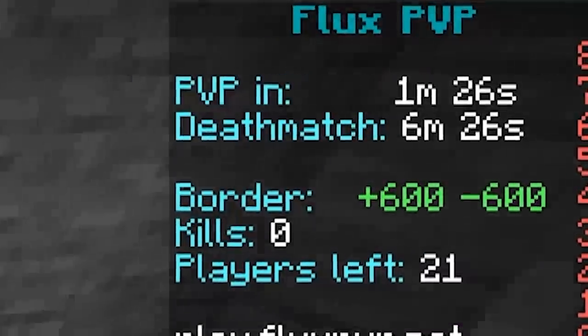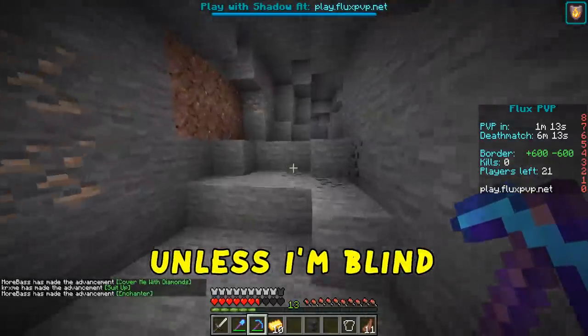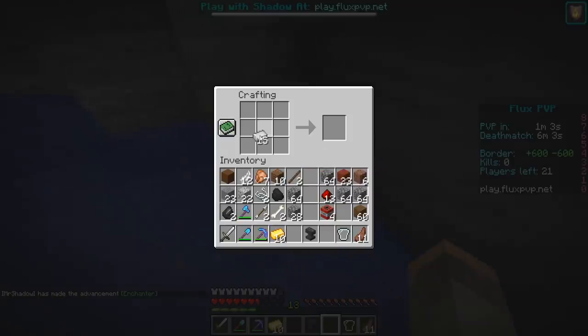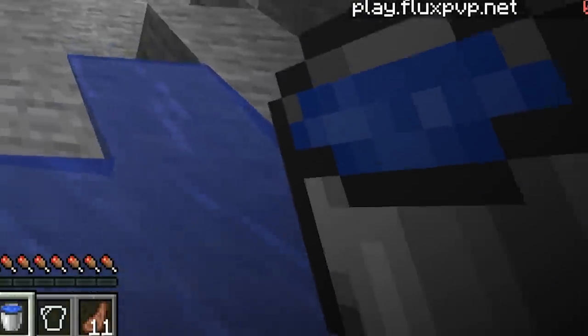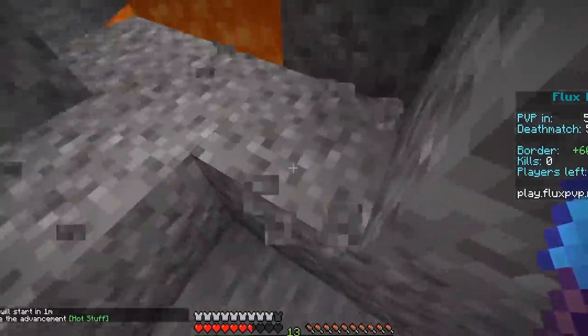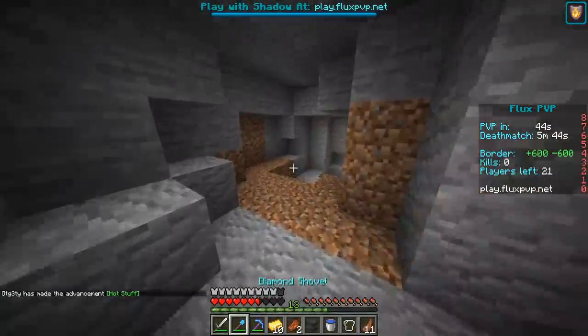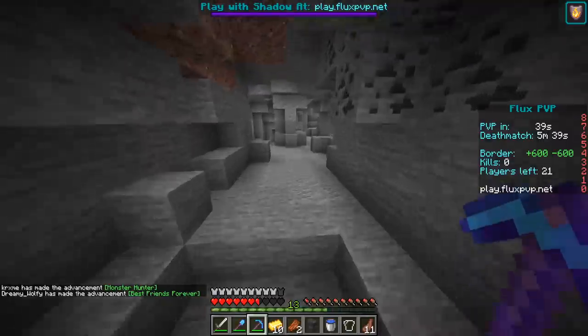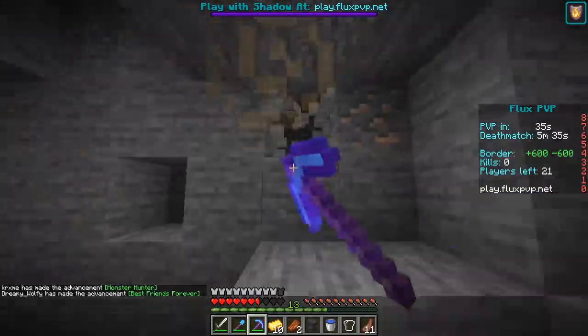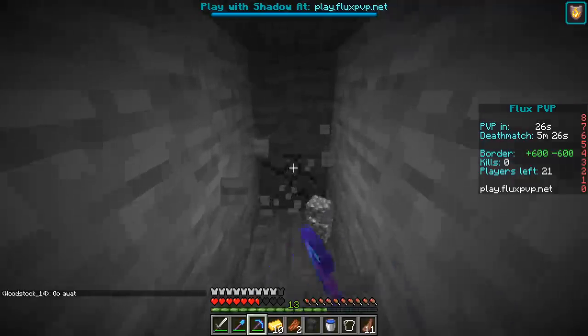We've only got 10 gold, and 1 minute 28 seconds till PVP turns on. I think I need to get out of this cave — doesn't seem that bountiful unless I'm blind, and that is a possibility. Another dead end. Guess I'm simply unlucky. At least I got a bucket and water in it — always gotta look on the bright side. I'm going to get some gravel because I got feathers at the start — wouldn't mind making a bow. I'm going to harm that zombie with an iron sword in his face.